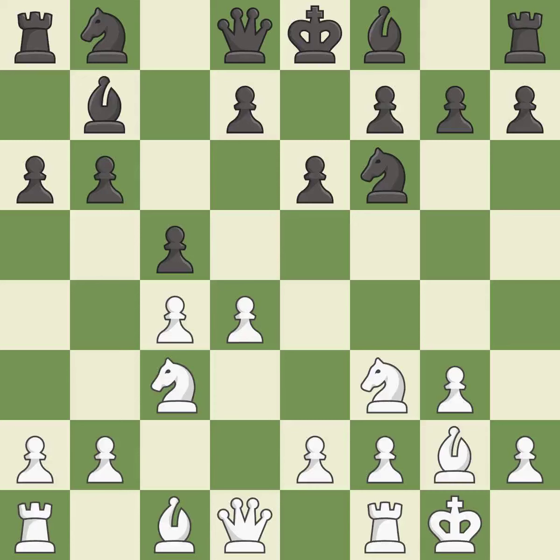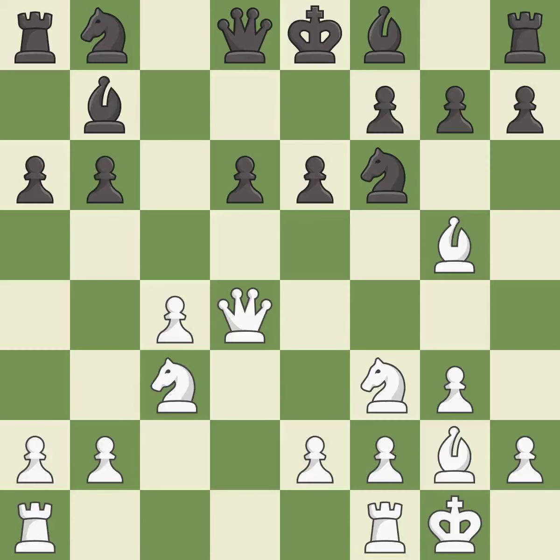This prepares the bishop for development. This is an equal trade — takes back. The rooks can see each other now, allowing them to provide mutual defense. This activates a knight by developing it off of its starting square.